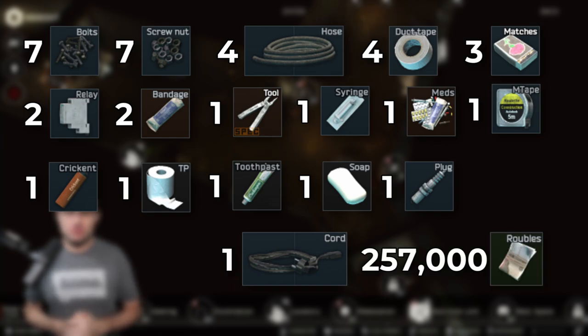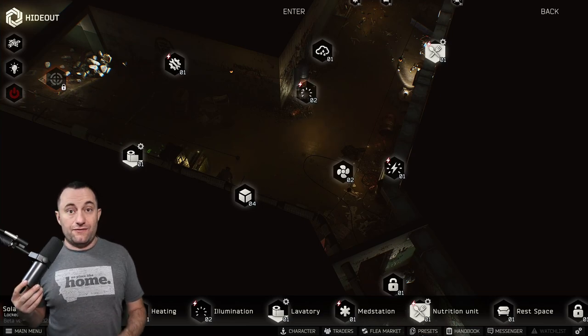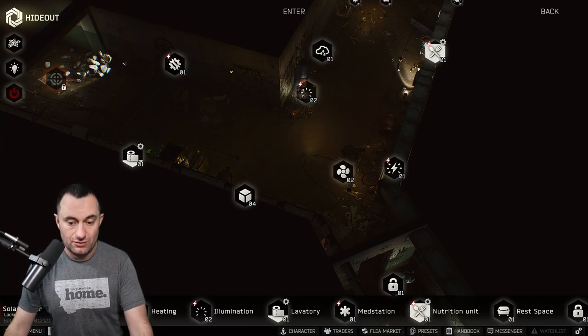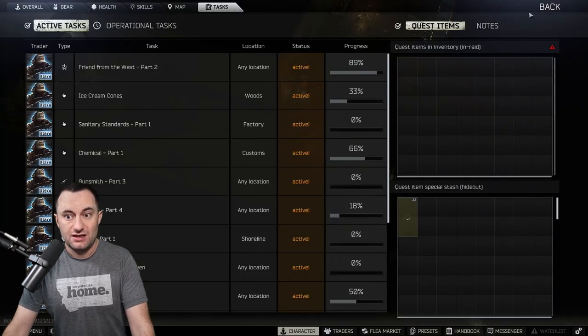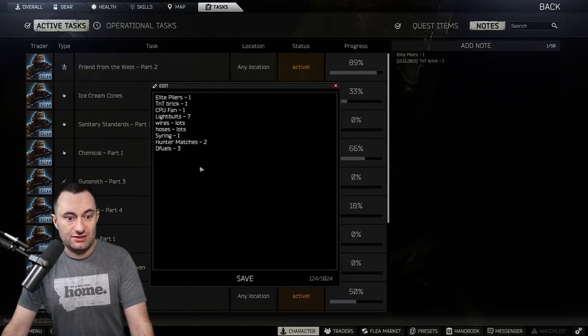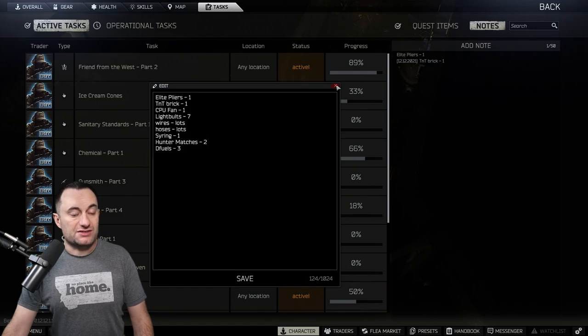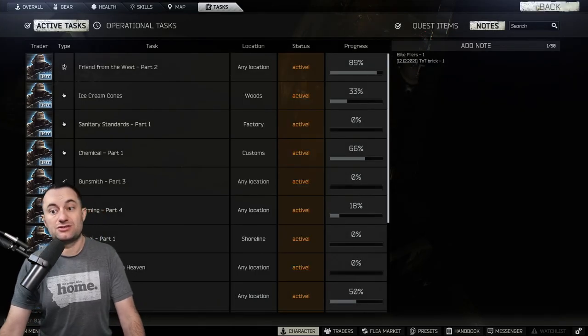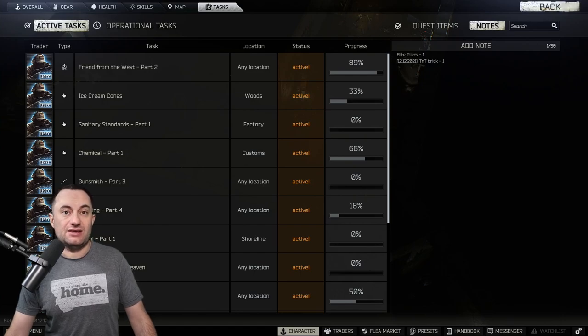And then lastly, a total of 257,000 rubles across these — not every one of them needs rubles, but that's the total you're going to need. Now for this list, let me hop into my character screen. If you go to Tasks, you have a thing here for Notes, and you can see I have a list built up of stuff I'm keeping. You can just type stuff in there, add multiple notes up to 50, and each note has 1,024 characters. You can label one for different tasks and everything you need to keep track of.